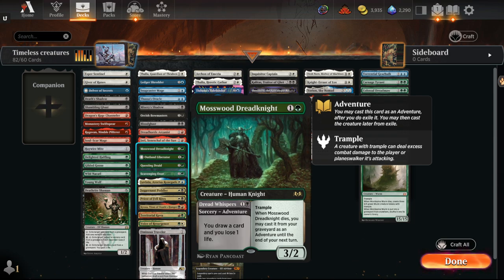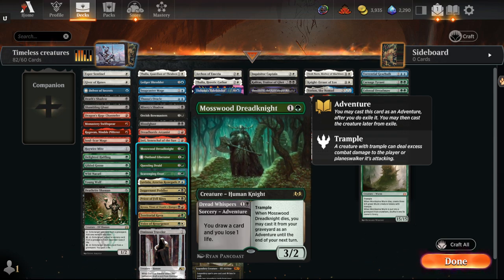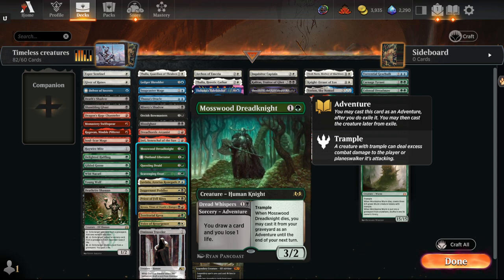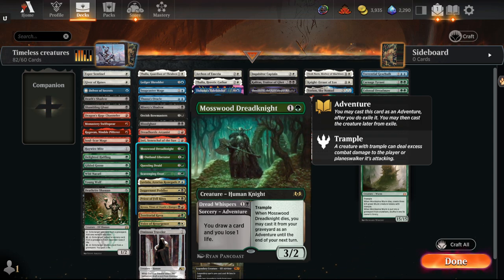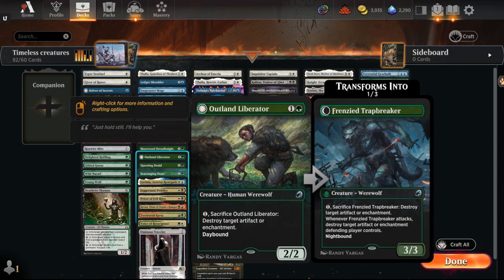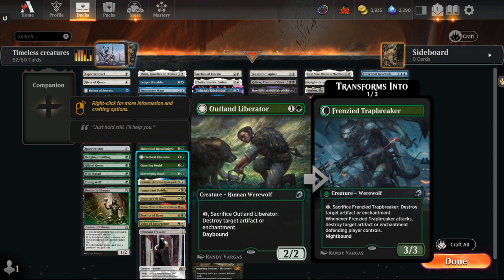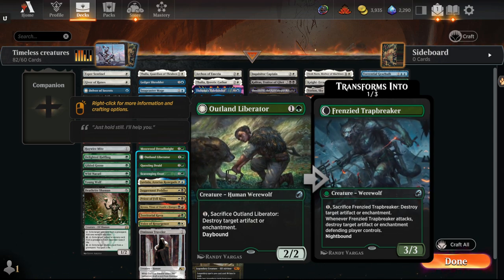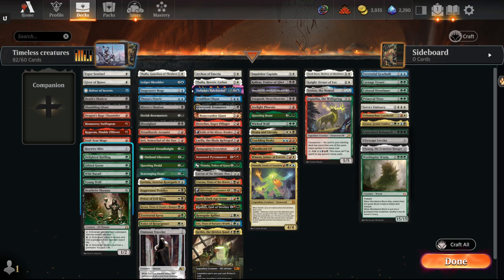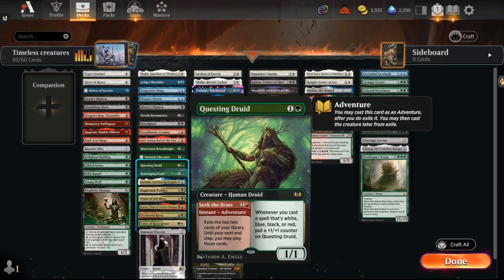Similar with Mosswood Dreadknight — I think a lot of what it has going for it is very strong: card draw, getting around Bowmaster, a recursive body. A two-mana 3/2 that can come back — reasonable stats. A Land Liberator would be more of a sideboard card. I think it's one of the better creatures that can also blow up artifacts and enchantments, alongside Haywire Mite.